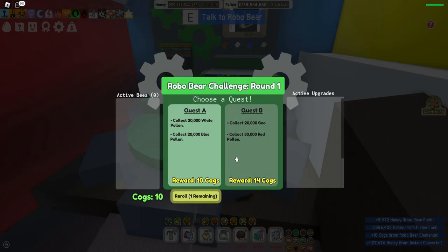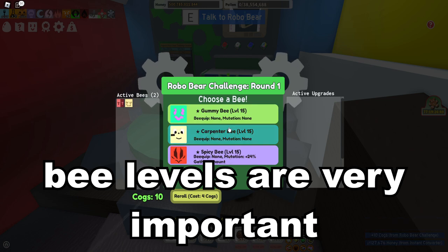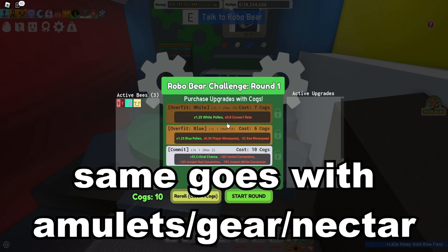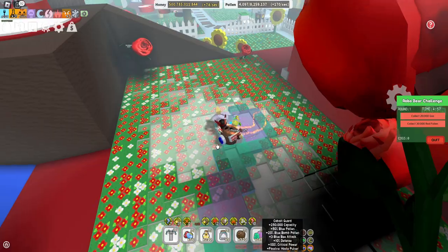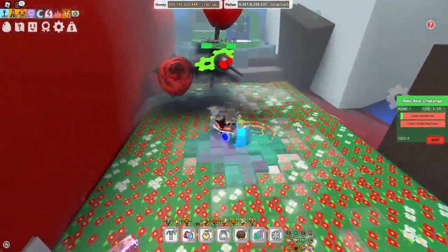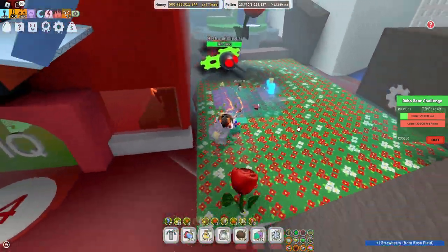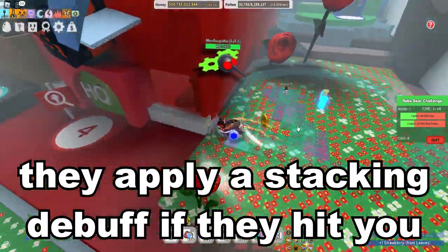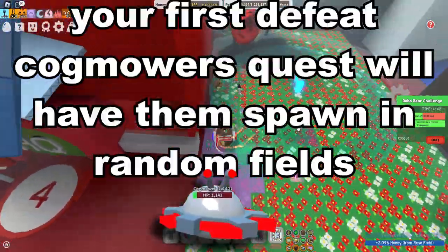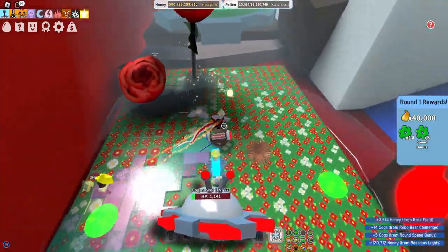In the Robobear challenge, you may find yourself with only a few bees that you pick from every round. Your bees' level and stats are really important, as well as your amulets, gear, and nectars — these will all carry you through the challenge. Mobs will appear to try and stop you from completing the rounds. Mexquitoes will most commonly annoy you throughout the challenge. They shoot where you're standing and cannot predict where you will be, so moving around as often as possible will help you avoid their attacks, which lower your speed and pollen collection. Cogmowers, on the other hand, will only spawn in certain fields when first introduced, and will then become just as annoying as Mexquitoes.